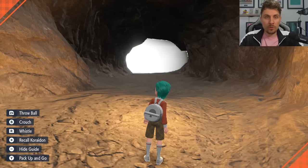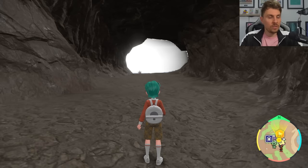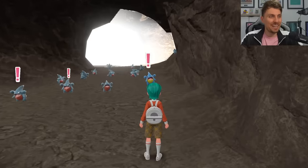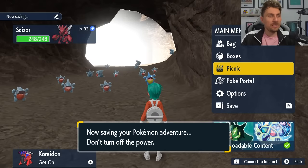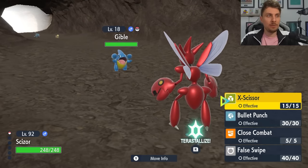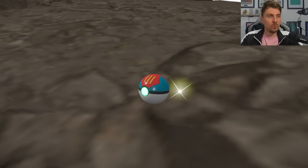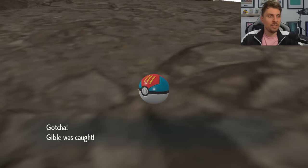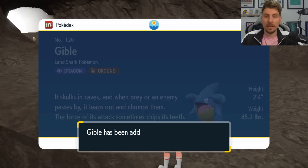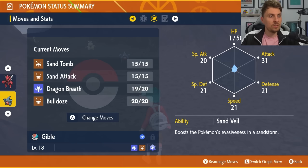If you go through the 30 minutes of your sandwich power without getting a shiny, just reset your game, come back into your save state, set up the sandwich again, and hunt for another 30 minutes. For me it took two sandwiches to get the shiny Gible. It's advisable when the shiny appears to save your game in front of it if you want to catch it in a special ball. Have a false swipe user in your party to get the Pokemon down to one HP — you can't knock it out with false swipe, so it's a great way to increase your chances of catching it.